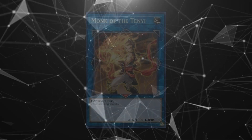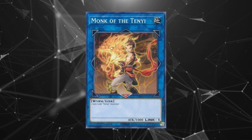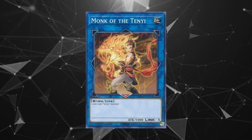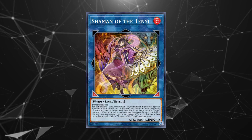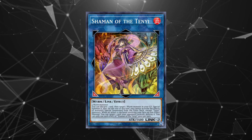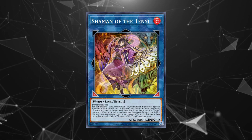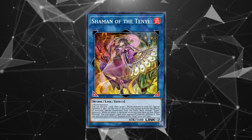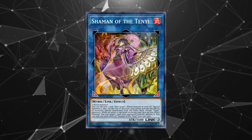This deck doesn't really do links, but there are a couple you should make room for if you are playing the Tenyi package. Monk of the Tenyi is an engine requirement for the Tenyi cards, but his 1000 attack body has some additional uses, especially as a target for destruction by Baxia or Sudden Shift — play at least two. Shaman of the Tenyi is a last ditch extender; by discarding a card from hand, she reborns a worm in your graveyard, but unfortunately locks you into only using the effects of extra deck Tenyi monsters for the rest of the turn. She's worth playing at one just in case you get hand trapped into the ground or draw awkwardly.